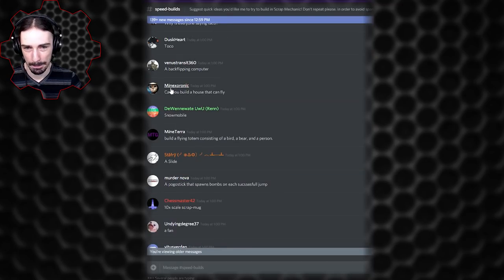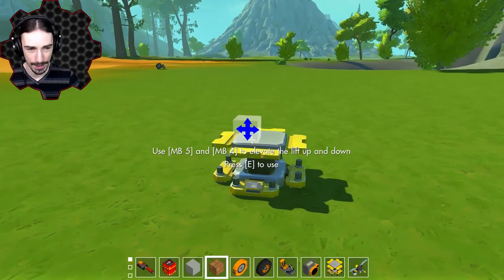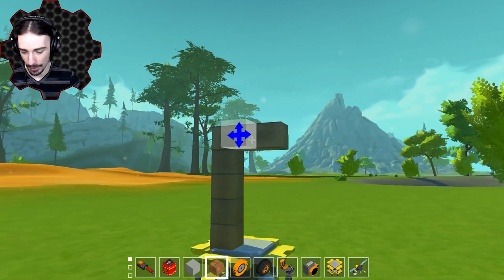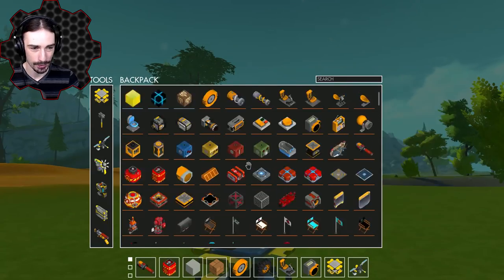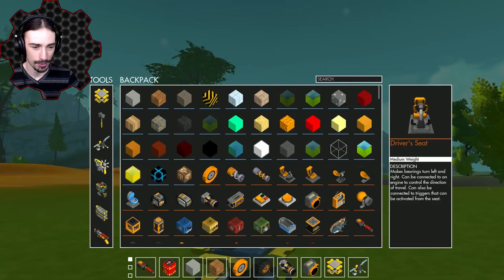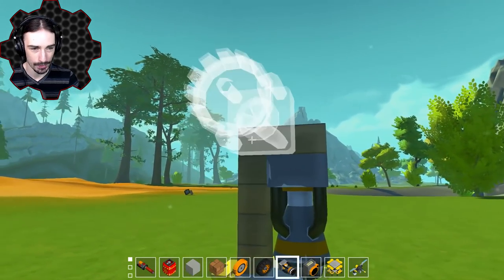Minexoronic asks: can you build a house that can fly? I mean, yeah, of course I can build a house that can fly — that's like Scrap Mechanic 101. First you learn how to build a door, and then you learn how to build a house that can fly. This may not be your typical process, but trust me, this is quick builds style. So you got your thruster on the ground, then you need your house — put this like that. The key to building a house is the wedge block.